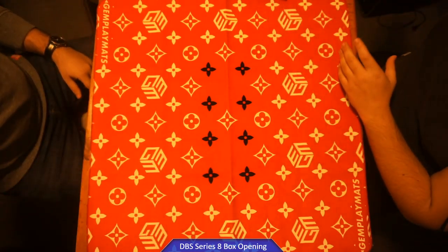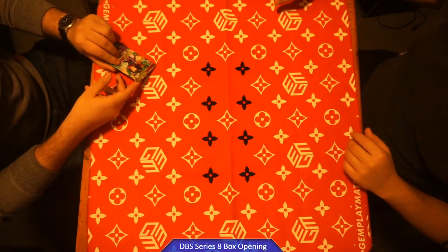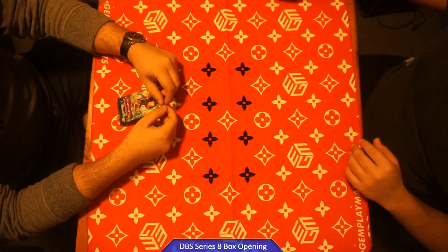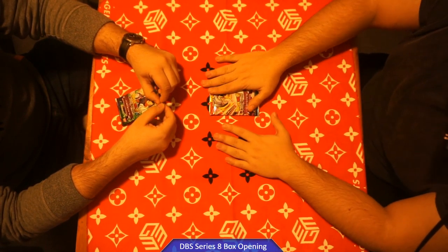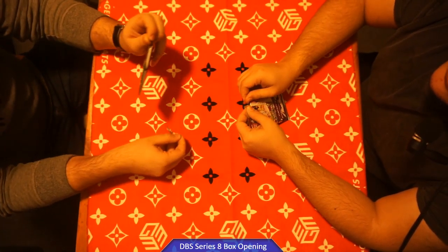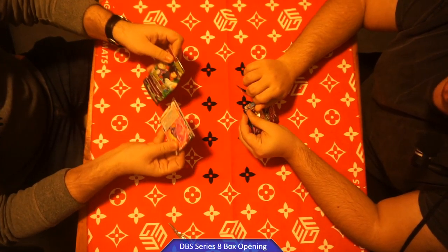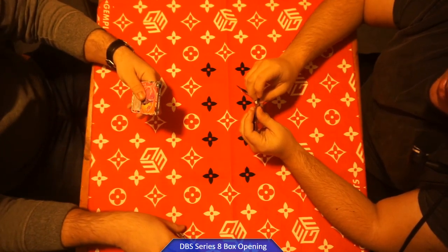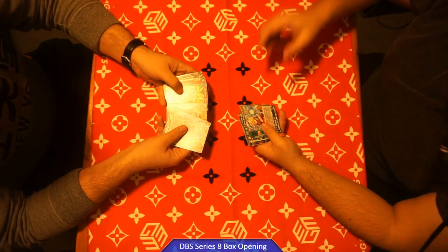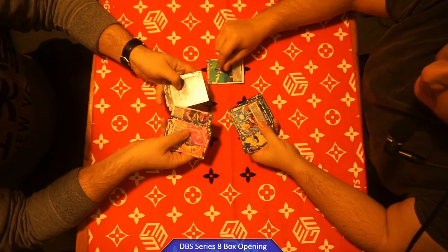Let's see if we can open an SCR — the Vegeta is going for a lot of money, the Dragon Balls are pretty good, and the Baby just looks really freaking cool. Pack number one — let's see if any of us get a god pack. A god pack is when they give you a bunch of uncommon hollows and then like four rares at the end. I'm trying to make Baby, so any of those Baby cards are really good.